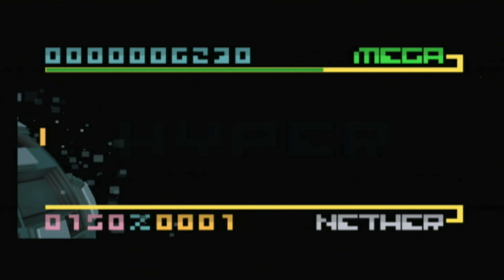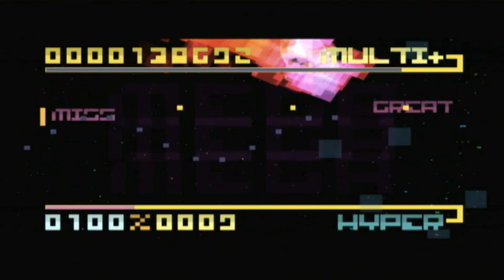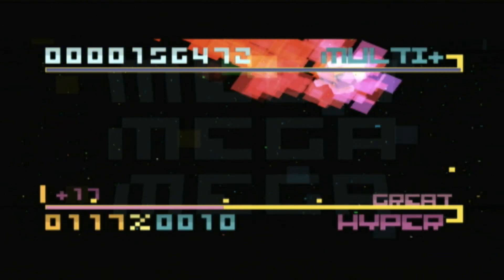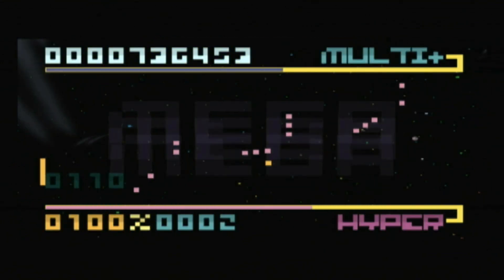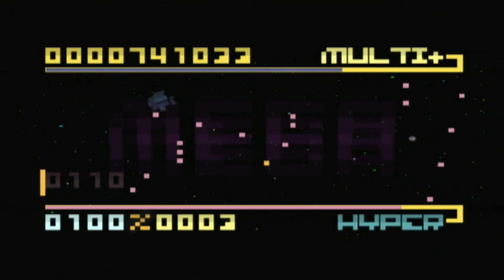BitTrip Beat is a downloadable WiiWare game that came out in 2009 and is the first installment of the BitTrip series developed by Gaijin Games. The gameplay concept is similar to Pong, where you control your paddle by tilting your Wii remote, bouncing back any pixels flying your way.